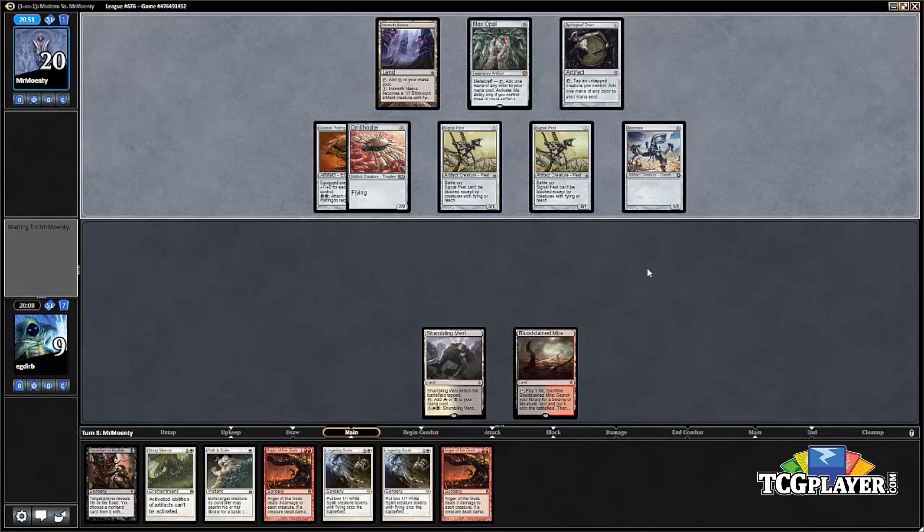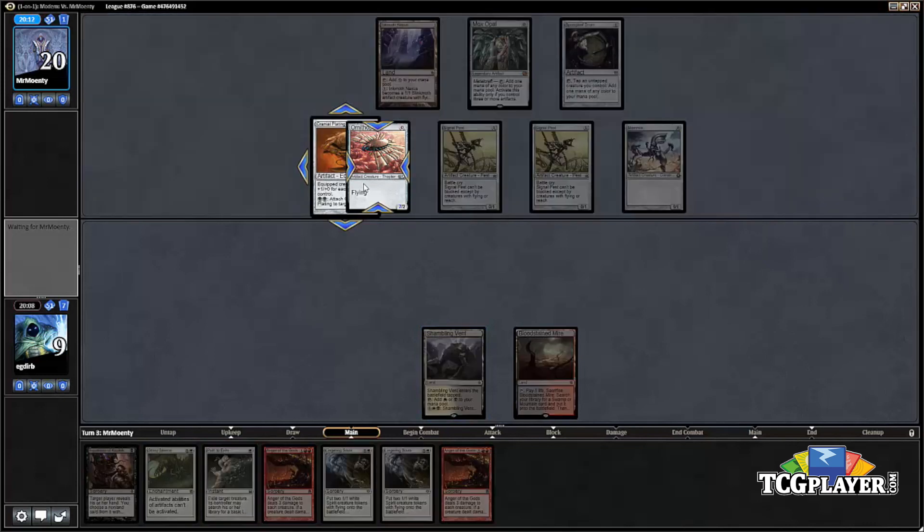We could just die here. Our opponent has the option of equipping the Cranial Plating at instant speed, so even if we were to Path to Exile this Ornithopter we would still lose. If we had cast Inquisition on turn one, we would have seen the Plating and taken it, but then our opponent plays Memnite and we still can't cast Stony Silence because Shambling Vent came in tapped. If we were on the play we would have had a turn-two Stony Silence and the Plating wouldn't do anything.